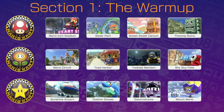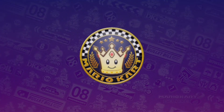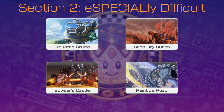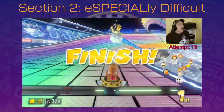This ends the warm-up section, and hopefully it was a good one, as next is the challenge's first big obstacle: the Special Cup. The Special Cup contains four tough tracks that required my full concentration during challenge attempts. Attempt 11 was my first time reaching this point, and it wasn't until attempt 19 that I made it through successfully.